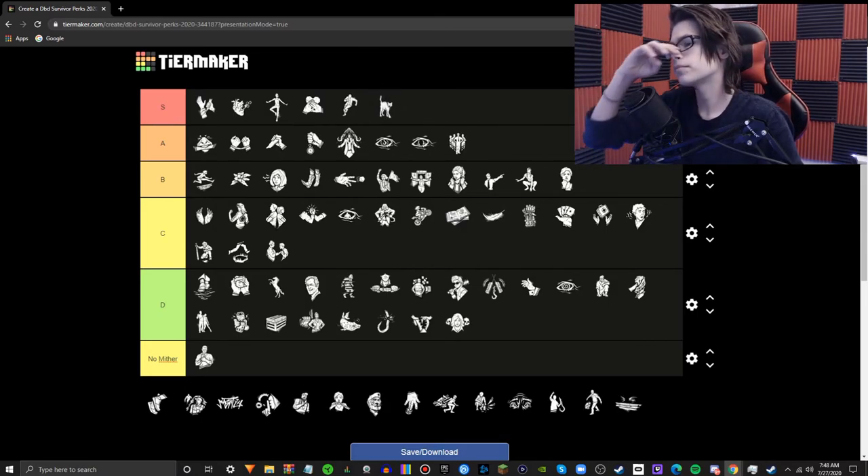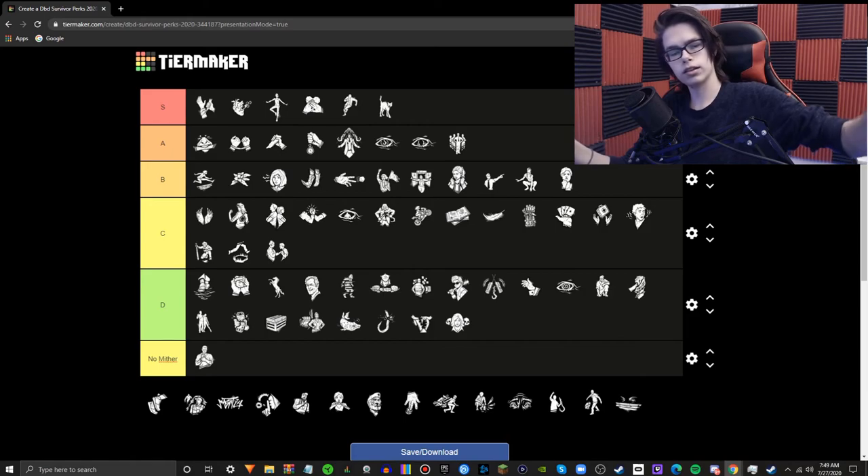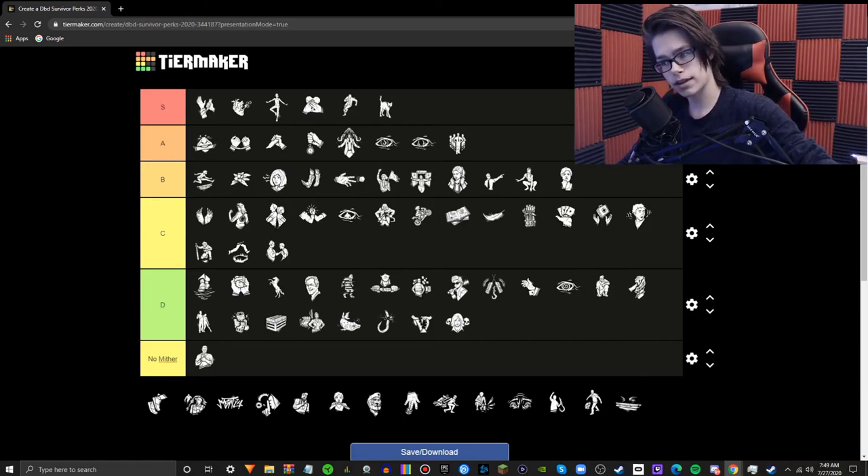Spine Chill — our next S tier perk after Self-Care. What it does is notify you when the killer is looking in your direction at a range of 36 meters. But while Spine Chill is active, skill check trigger odds are increased by 10% and success zones are reduced by 10%. What's actually really interesting is while Spine Chill is active, your repair, healing, sabotage, unhooking, vaulting, cleansing, gate opening, and chest searching speeds are increased by 5% — you vault windows 5% faster. That is what officially made this perk S tier. It was good on its own for notifying you when the killer is looking at you, but the fact that it helps the chase by a factor of 5% is unmatched. This perk is so good.